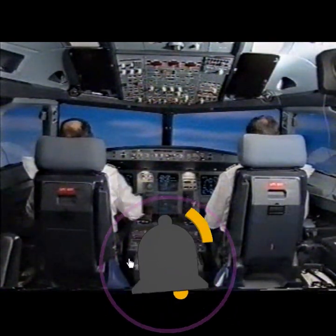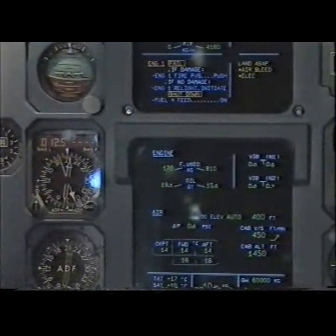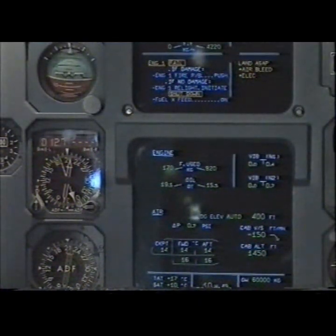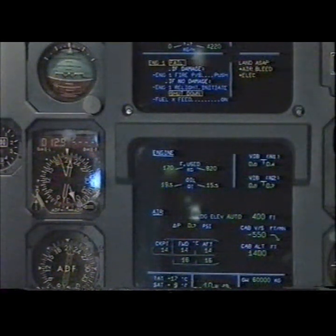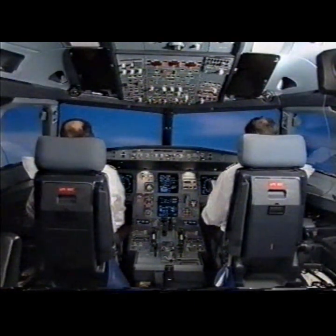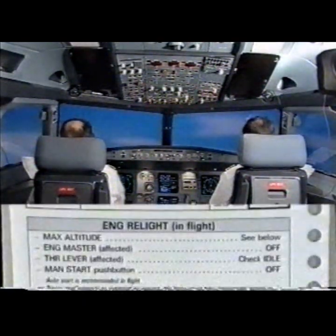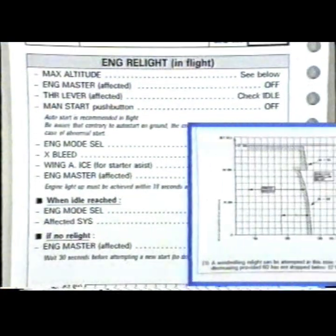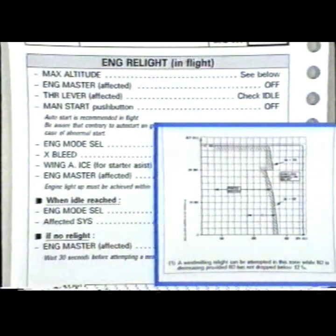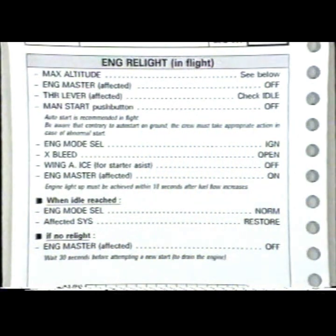Pack 2 is on. Continuing connections. Engine 1 relight initiate. Engine relight in flight, paper checklist. Maximum altitude checked. Engine master affected off — off. Thrust lever affected, check title idle.